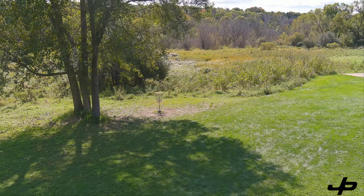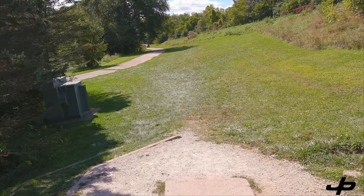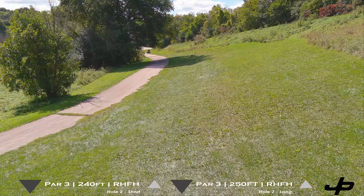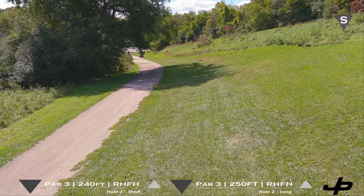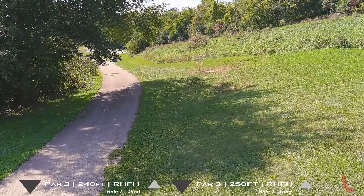Hole number two is just over to your right. We're looking at a pretty straightforward shot. I would suggest a forehand on this one, just because if you play a backhand and it gets a skip off the path, it's going to go into that tall stuff on the left, and it's also just easier to play up into the hill.